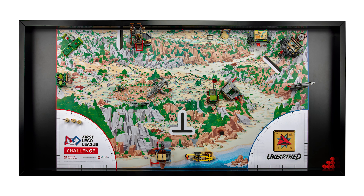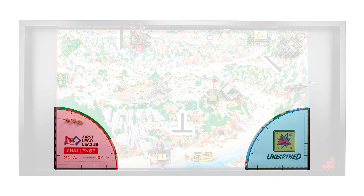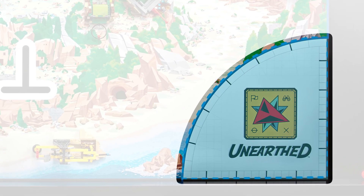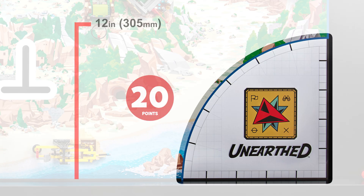Equipment Inspection: Before the match begins, you will need to pass the pre-match inspection and set all your equipment in place. Your robot and all your equipment must fit in both launch areas and under a height limit of 12 inches. If all your equipment can fit in just one launch area and under this height limit, your team will score points.